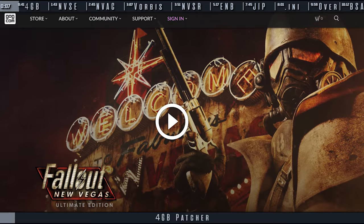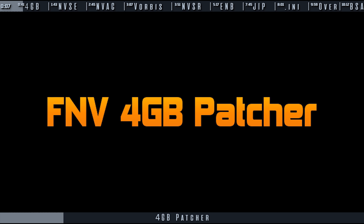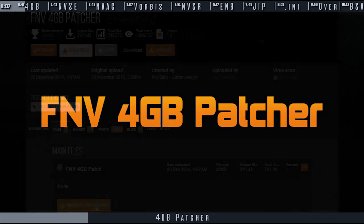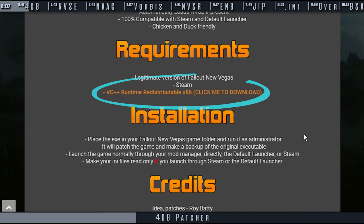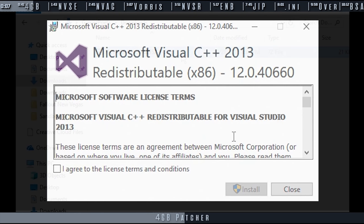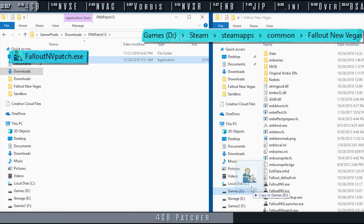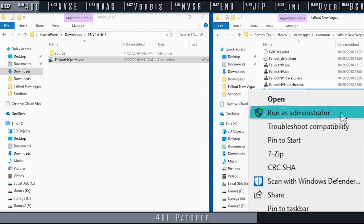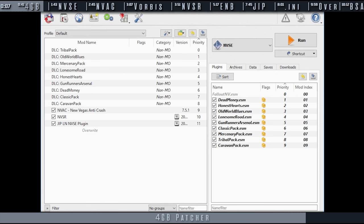GOG owners can skip this step — your version of the game comes 4GB aware. By default, even though New Vegas is a 32-bit game, Steam versions only utilize 2GB of RAM. This patcher allows you to double that. Navigate to the FNV 4GB patcher and download the archive. If you don't have the mentioned VC redistributable, download it directly from the mod page and run the executable. Unpack the 4GB archive to a location of your choosing, place the FalloutNVpatch.exe in the Fallout New Vegas game folder, right-click it and run as admin. Once the patcher window reads 'FalloutNV.exe patched', push any key to continue and you are done. From here on out, I suggest launching the game through the New Vegas Script Extender to avoid the Steam Launcher or Default Game Launcher undoing these changes.